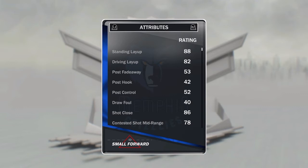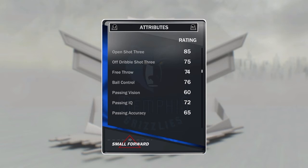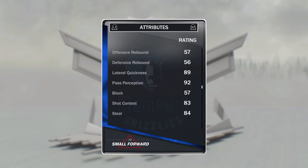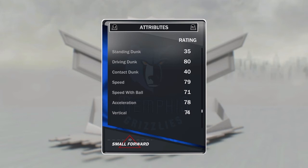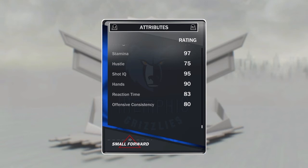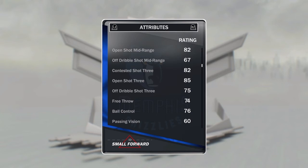All quality sets to 82 driving layup, no post game, 82 shot mid-range, 85 three-point, 74 free throw, a little bit of ball control and passing IQ, no rebounding — I thought he'd have some. Great defense as expected, 80 driving dunk — didn't see that coming — and 79 speed. That's nice, plus 97 stamina which matters a lot this year, and 83 reaction time.